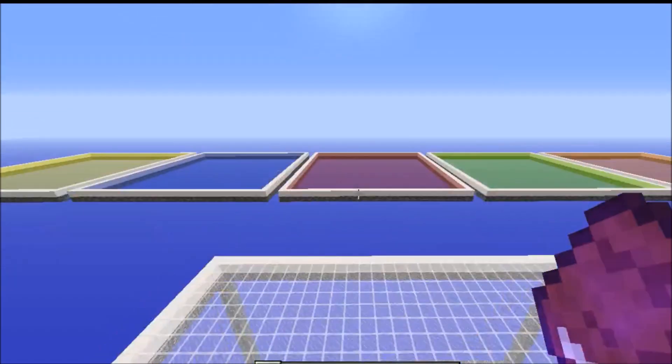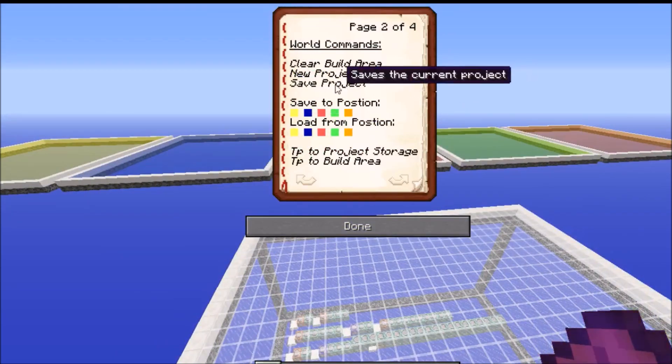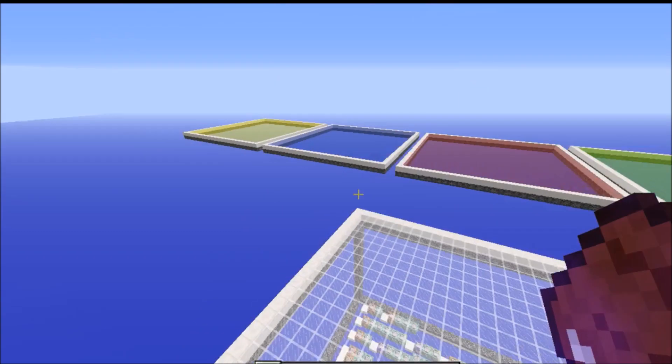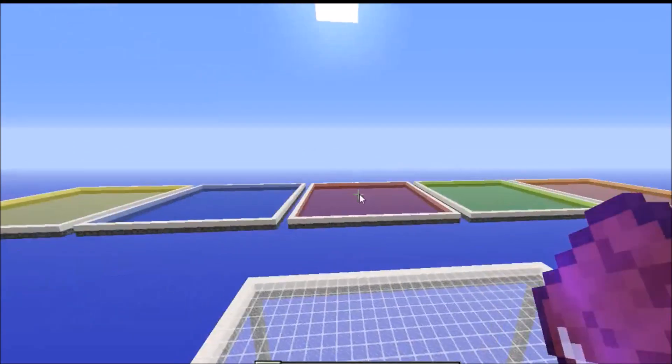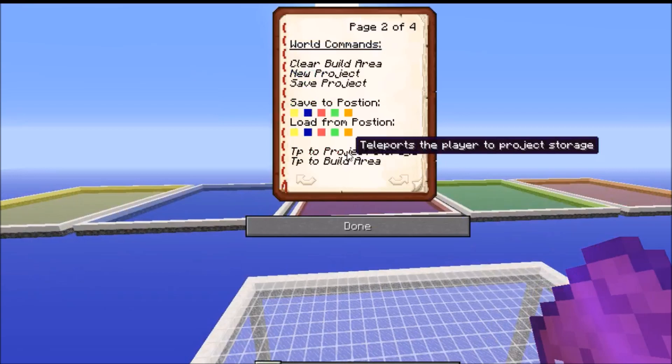I think this is really, really useful. You can also load from the builds if you want to edit them. That's basically how this all works. You can click save projects and it will save these five platforms to the project storage area, which is over here.